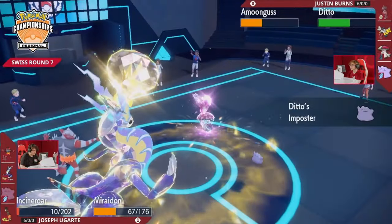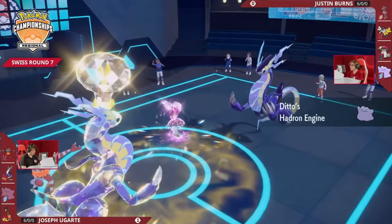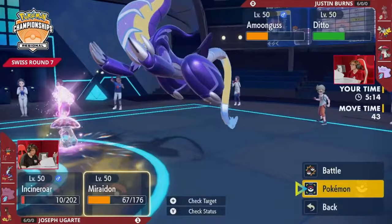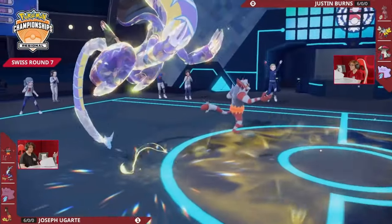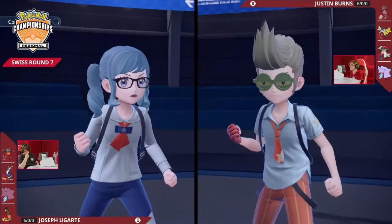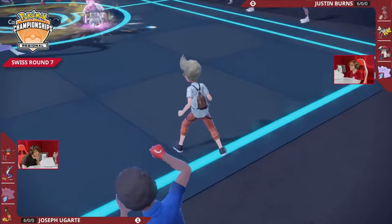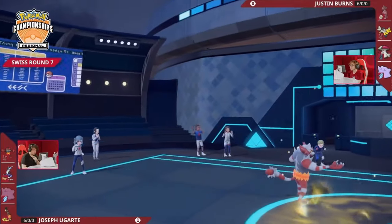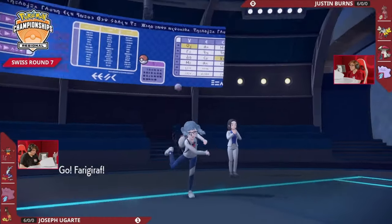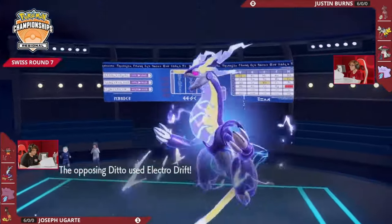At the same time, you have the Ditto in the back and you're staring down a slot with the Maraidon on the opposing end — something you can be stealing, and all of a sudden with that Choice Scarf be outspeeding. We know how much damage this Maraidon can threaten, so the Ditto is posturing to come back in to put pressure back on. This is why Ditto is so difficult to deal with — Joe tried to preserve his Maraidon the whole match for the perfect time, and Justin said, 'Thank you, this is the perfect time — my Maraidon now.' Joe is going to get his Maraidon out of there — it's low enough that it would not be faring well. Electro Drift is going to be heading into the Incineroar slot.